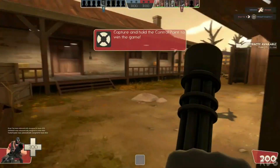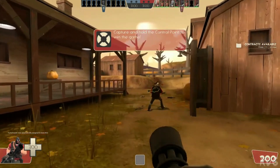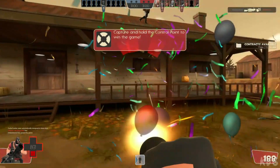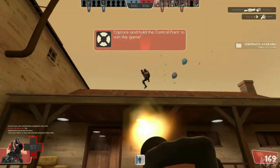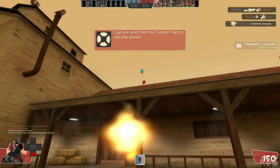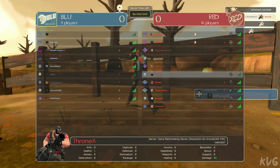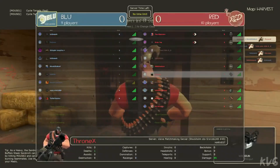Game 4: Team Fortress 2. Old but gold, Team Fortress 2 is a classic team-based shooter that has stood the test of time. With its colorful art style, quirky characters, and intense gameplay, TF2 offers a unique experience similar to CSGO. And the best part? It's been optimized over the years, ensuring it can run smoothly on low-end PCs without sacrificing the fun factor.